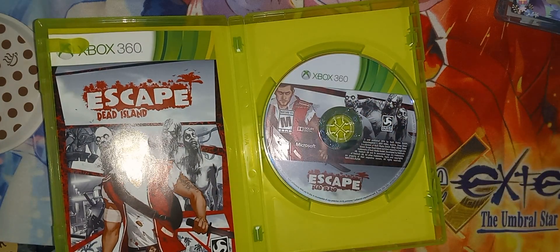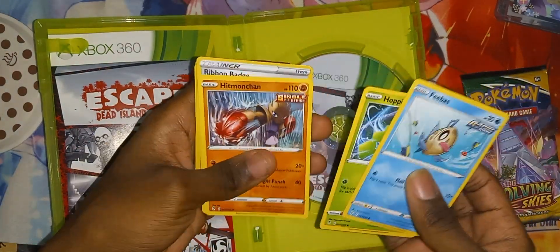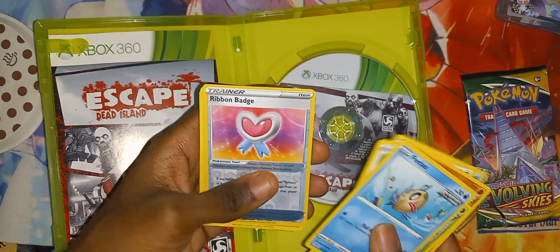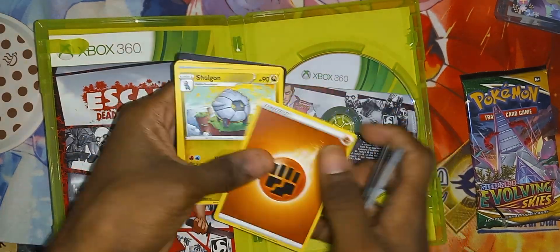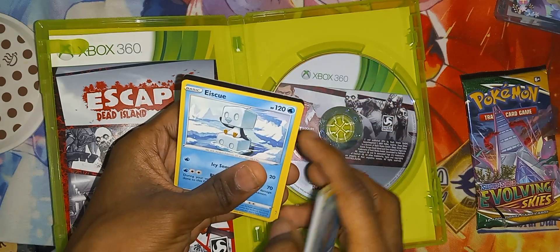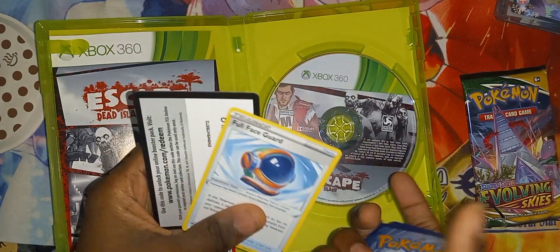Now let's take a look at the Pokemon cards. We got Feebas, Toppet, Hitmonchan, Fletchling, Tentacool, the Ribbon Badge right here. We got Seismitoad. We got Sheldon. We got Ice Cube. Full Face Guard.